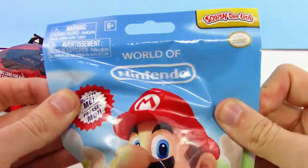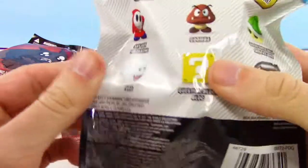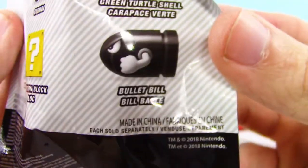We gotta check out this World of Nintendo Squish Delish. Kind of wish Mario was in this set, but we got Shy Guy, Boo, Mystery — question block, Goomba, Green Turtle Shell, and the Bullet Bill.